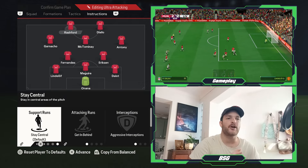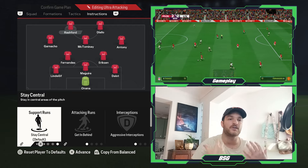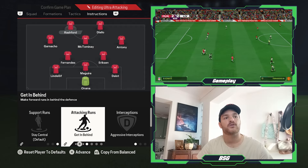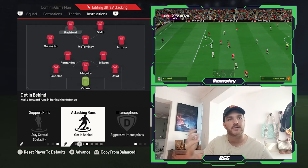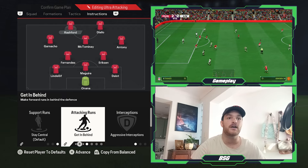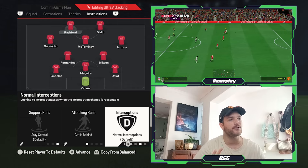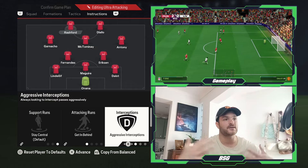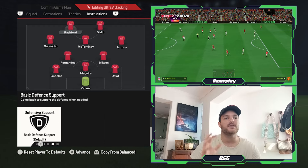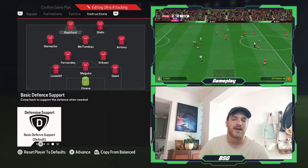And then finally, the Rashford role. He's set to stay central. I did see him drifting wide every now and then, but more so when he was shifted to that striker role, it was more central — a lot of his attacks were targeted down the middle. With Rashford, his pace is his number one key element to his success, so you want to use that to your team's advantage with the ability for him to get in behind, which also allows you to play those long balls in behind. Interceptions set to aggressive — you can shift to normal if needed, but aggressive allows for that nice consistent counter-pressing system. The defensive support is set to basic, allowing him sometimes to drop a bit deeper and support the team, other times hanging high up the field as a counter-attacking option.